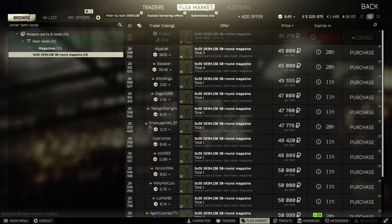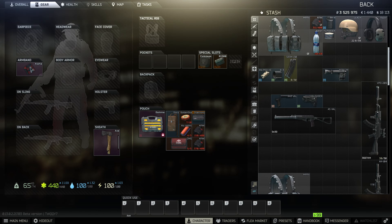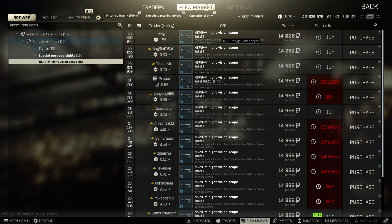Next you're gonna need the 30-round SR3M mag. These are quite a bit pricey on the flea market right now, and even from Praporat Level 4 they're still around 40k. The magazine is the most expensive part you'll need for this, so I just went ahead and bought one on the flea market.